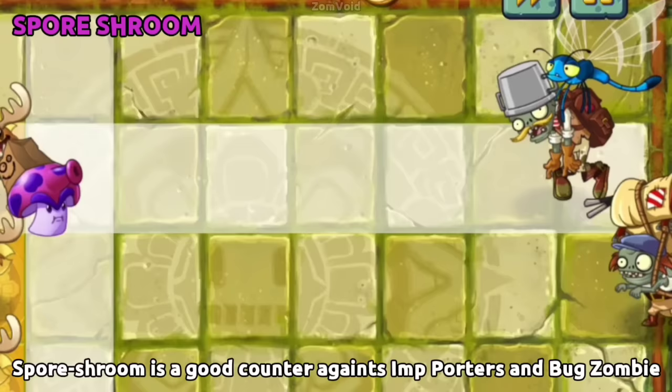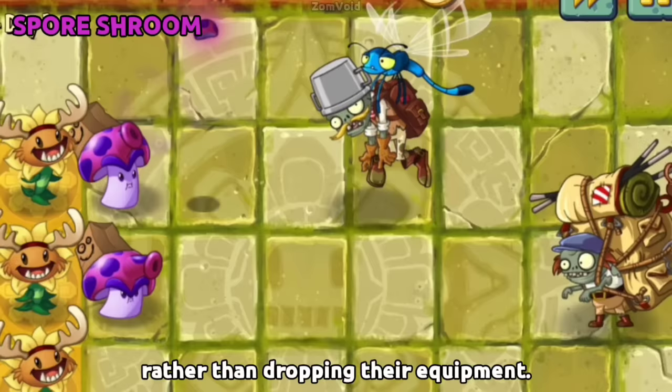Spore-shroom is a good counter against Importer and Bug Zombies because when it defeats them, they will not summon what they carry, but rather drop their equipment.